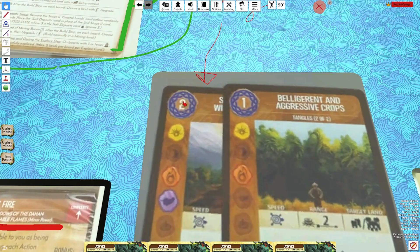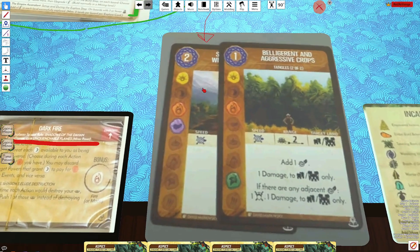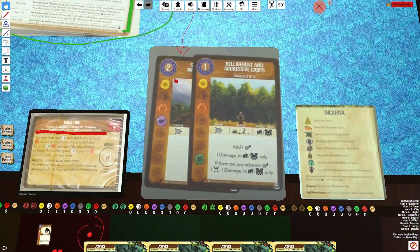Looking at the Lightning card: it's two energy, sun, fire, air, and it is a slow power. That's about all we get from it, but I can't wait to see what that card does as well.